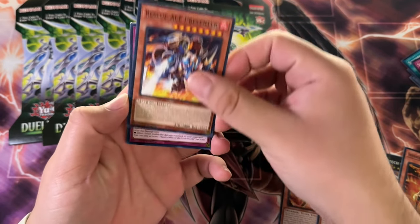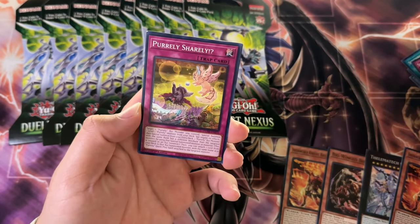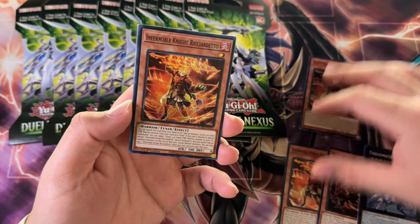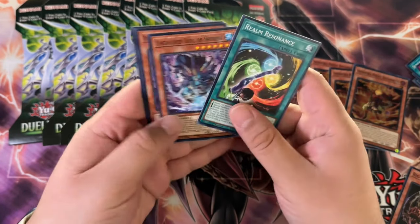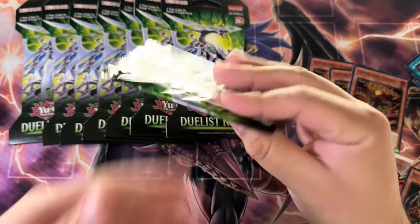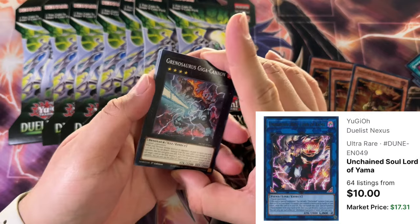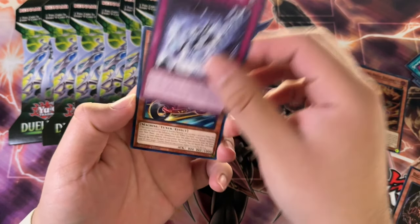Did we get scammed from these blisters? Another Ricardo — three Ricardos. No Secret Rare, no Ultra Rare. I'm trying to remember: there is actually a pretty expensive Ultra Rare in the form of Unchained Soul of Yama. We'll see if we can pull that one, because it has a lot of potential with the Ubel stuff we have currently.